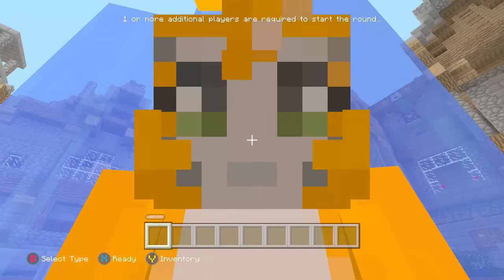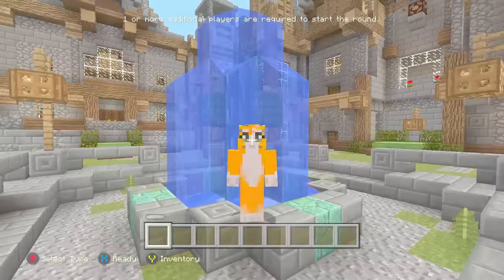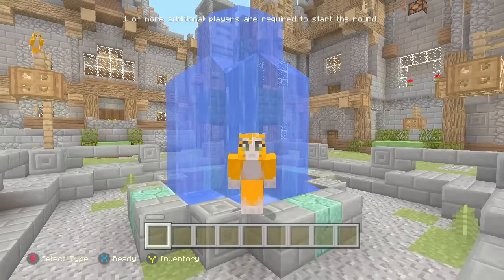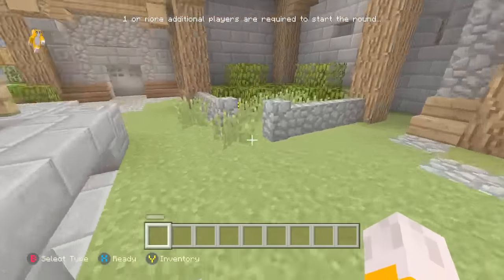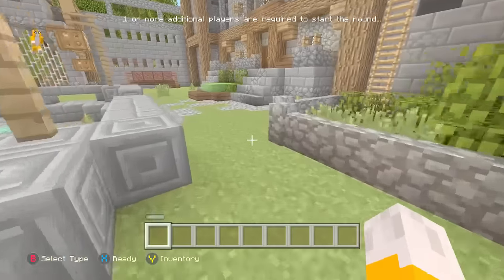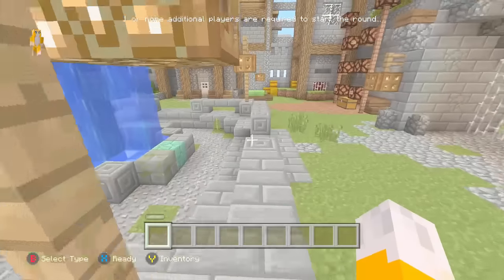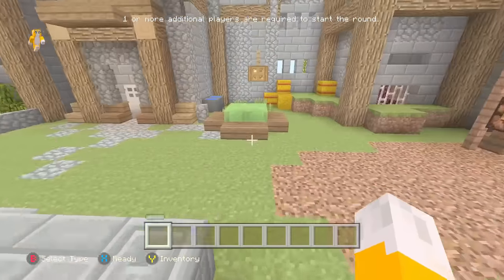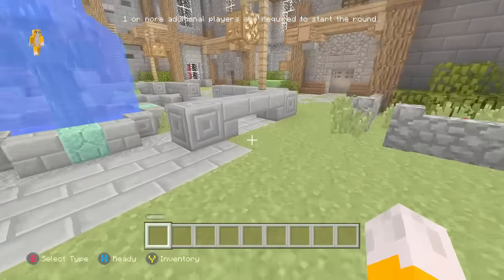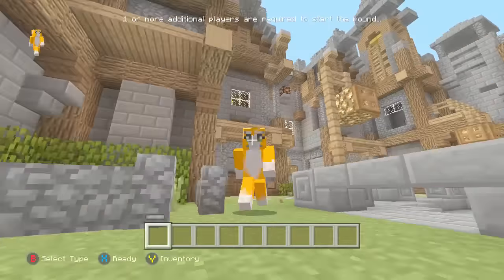Hello my crazy cats and welcome to a brand new video. Today we are on Minecraft and the new Tumble minigame has just released about a week ago. We are a bit late to the game but we are doing a brand new challenge today. Yesterday I was sitting up at my kitty cat bed and I decided to come up with this challenge, and I thought it would be cool to play with you today — the Elsa challenge, or the Frozen challenge.